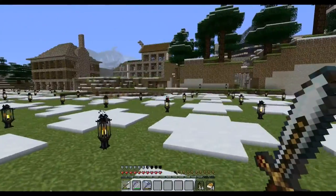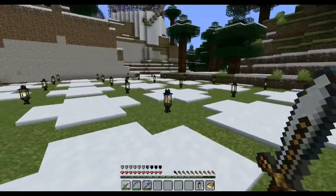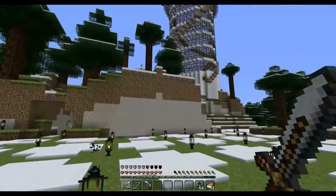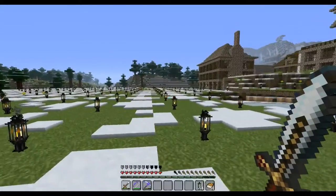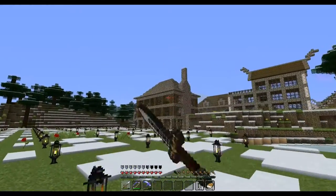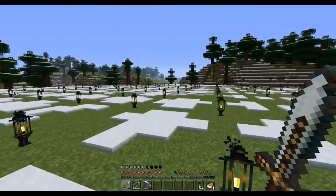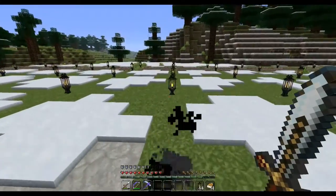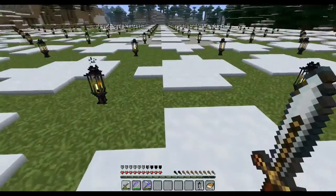No world edit, no MCedit, none of that — I did all of this myself. There used to be a couple of hills here, as you can tell by the slice on the sides. I laid out a torch grid; each torch is five blocks from the other torch — there's actually four in between. It's about 60 blocks wide, so it's a pretty big area.